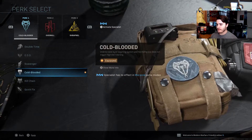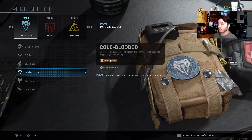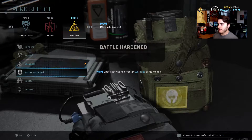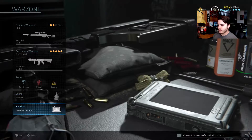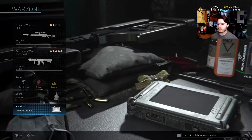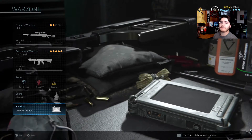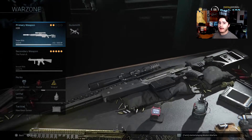For the perks we have Cold Blooded so people can't see you through their thermal sights — because if you've played Warzone you know thermals are all over the place. We have Overkill as the second perk, and for perk three we have Shrapnel so you can have two semtex grenades, which is what we're running as the lethal. For the tactical we're using the heartbeat sensor — it's super good in Warzone. If you get in a tight spot in a building without Ghost on, the heartbeat sensor can save your life every single time.